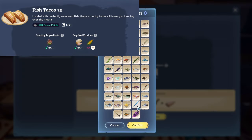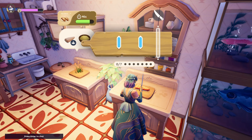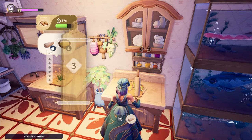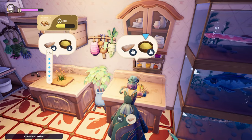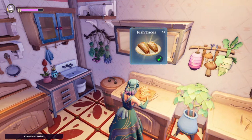Moving over to Fish Tacos — it's an extremely easy recipe. It takes a spice to start, then any fish, and one corn. You can make loads of fish tacos really easily — a very simple recipe.